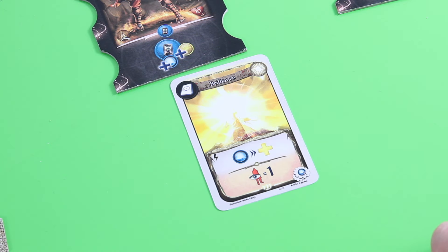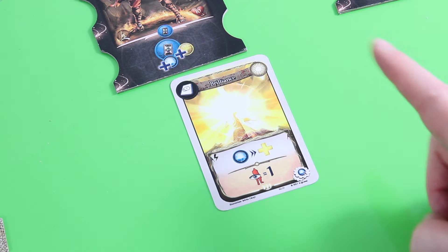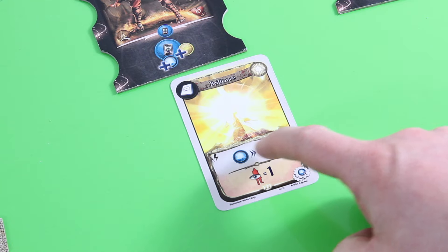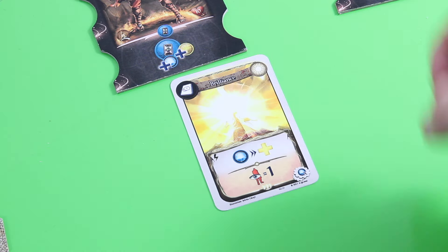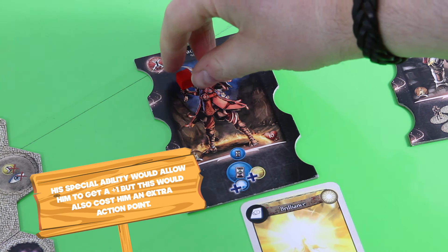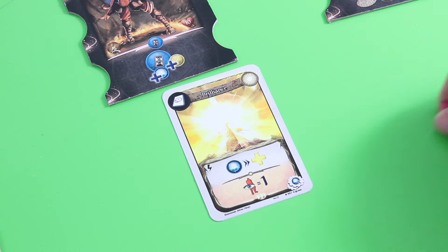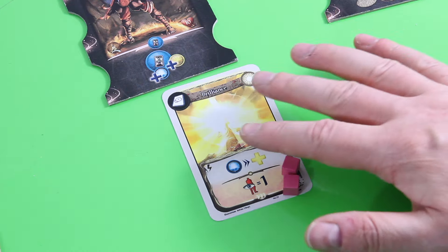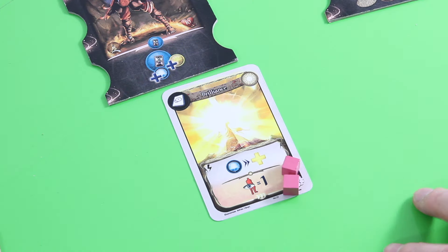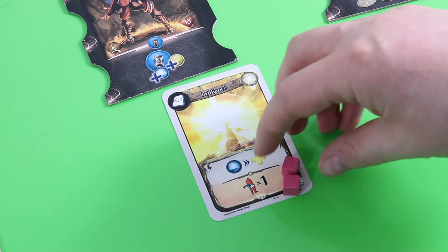Brilliance is a card that remains in play and has a certain number of charges. Before using its ongoing effect, it has an instant effect: heal the active hero — Drachanakal — by as many life points as his magical power. Drachanakal has a magic power of two, so he heals both of his wounds. On top of that, he places two charges onto the Brilliance card. Brilliance helps you and your allies avoid being attacked by actions requiring line of sight, and can be used any time as a reaction by spending one of those charges.